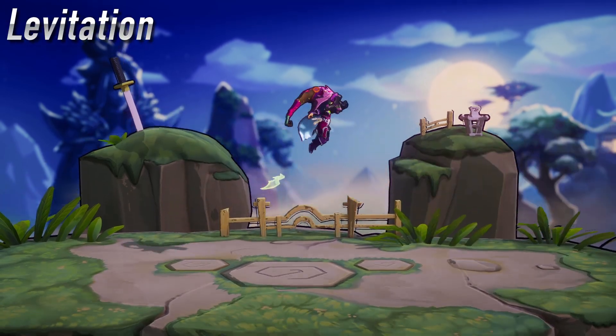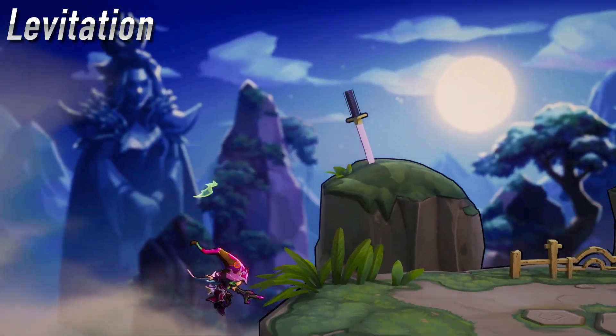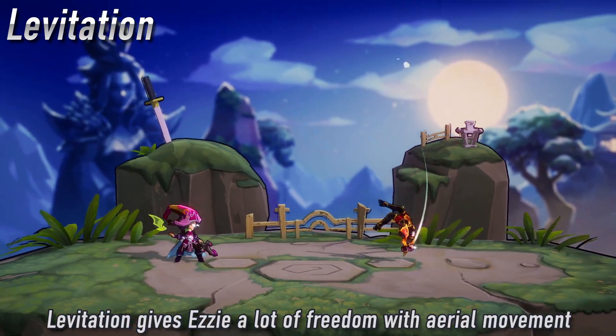Ezzy's signature mechanic is levitation. Instead of rushing in the air, Ezzy can fly on her staff in any direction. Levitation is reset with every new rush, making it a powerful tool for aerial combos.